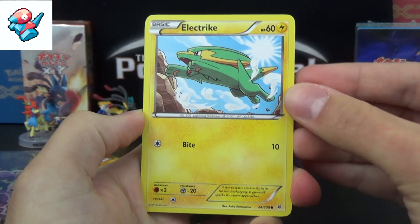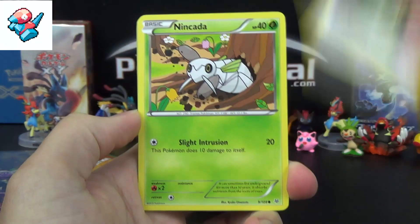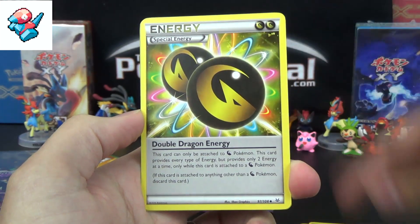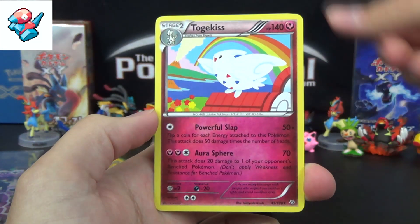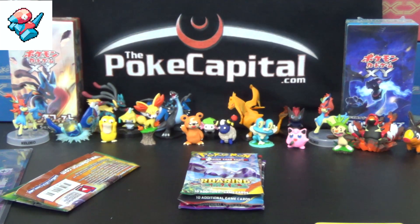For Roaring Skies Pack 1, we have: Electrike, Dratini, Wingull, Dunsparce, Nincada, Skyfield, Tropius, Double Dragon Energy — a couple of good uncommons there — a Reverse Uncommon Shedinja, and a Togekiss. Nothing of high rarity spectacularness, at least.